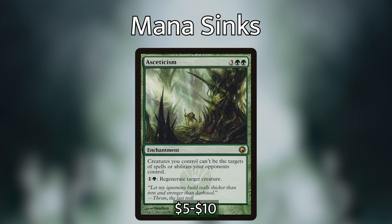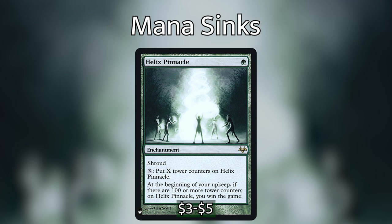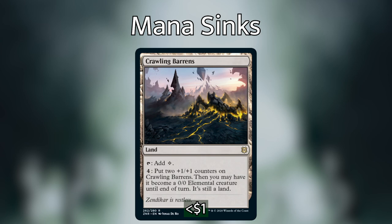Asceticism gives all our creatures hexproof and lets us regenerate a creature for one green — great for keeping Your Luck on the board and another mana sink option. Helix Pinnacle is the ultimate mana sink: if you can sink a hundred mana into it and keep it around until your next turn, you just win the game. It's an alternate win con, and Your Luck makes it more consistently achievable than almost any other deck. Crawling Barrens is a land that lets you put two +1/+1 counters on it for four mana, turning it into a creature until end of turn — you can activate it as many times as you want, sinking as much mana as you can afford and ending up with a very large land.